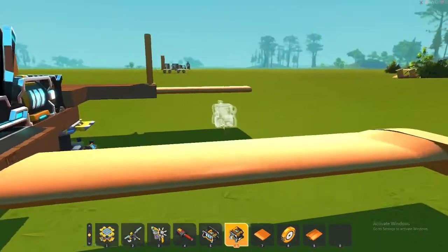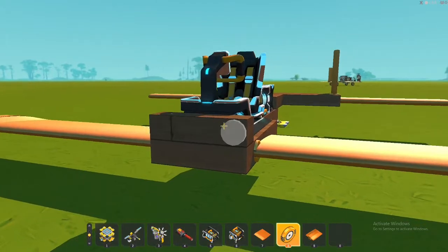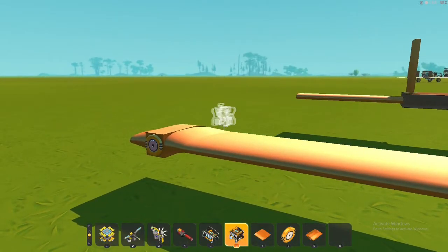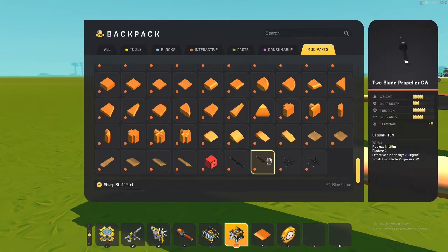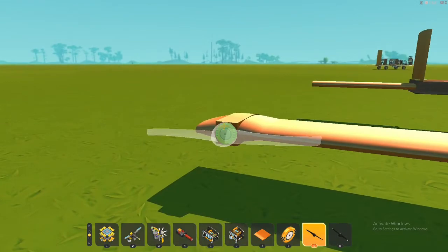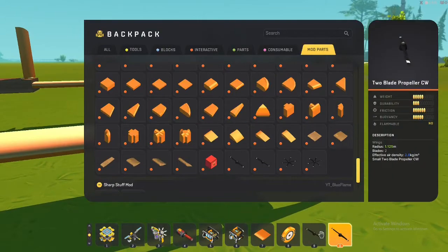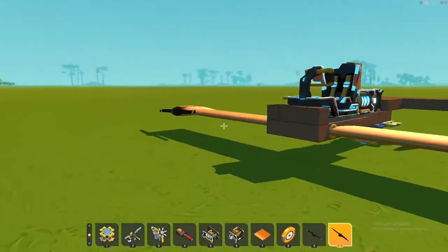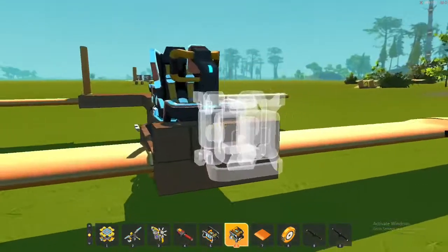Besides that, we gotta add the propellers and the landing gear. Let's go with the propellers first. For this, you're gonna need either of these — I'm gonna go with these ones just because they're more simple. Clockwise and counterclockwise — it doesn't matter which side you place them on, but you gotta make sure they're different. If they're both counterclockwise or both clockwise, it will not work as good; it'll kinda work, but it'll be really bad. So I recommend just doing that.